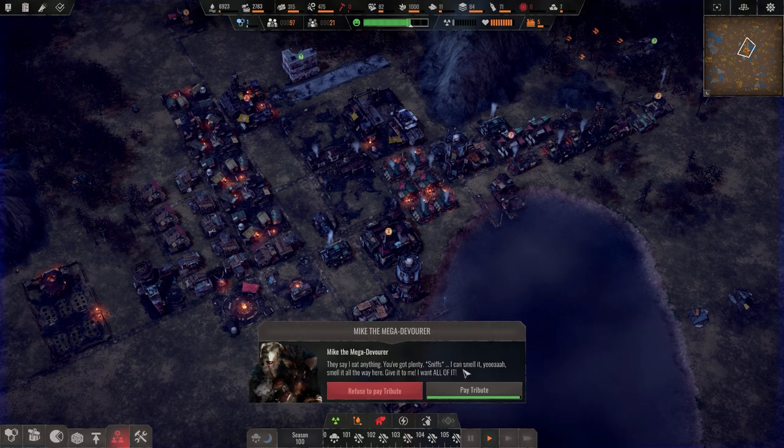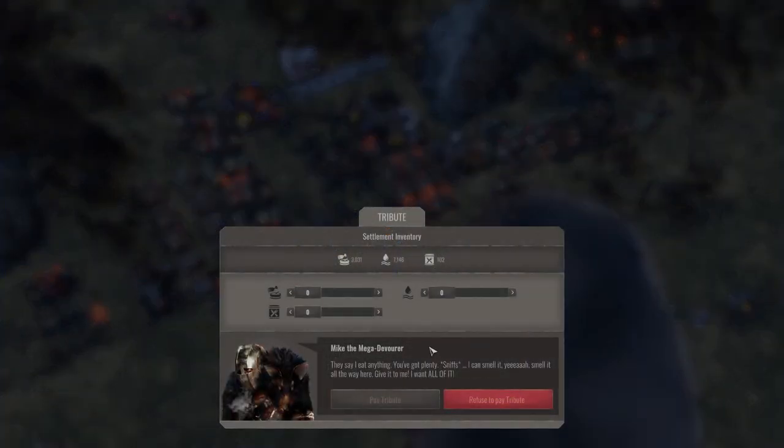I think we're gonna pay tribute actually, because for real, I have no defenses. So he wants rations — okay, the rations are fine, but this means we can't do expeditions anytime soon.